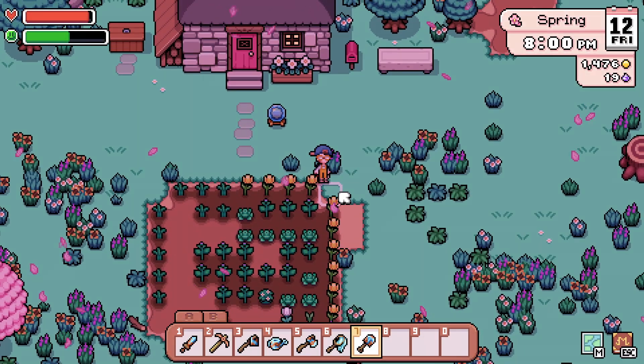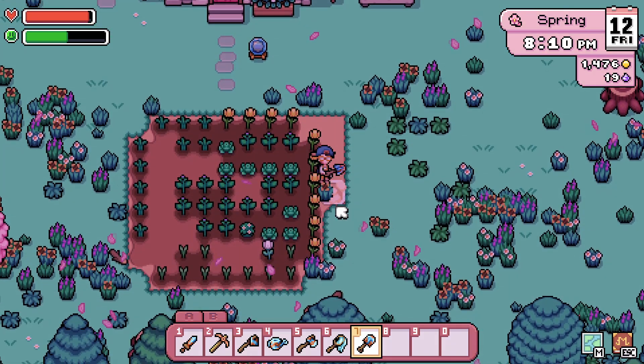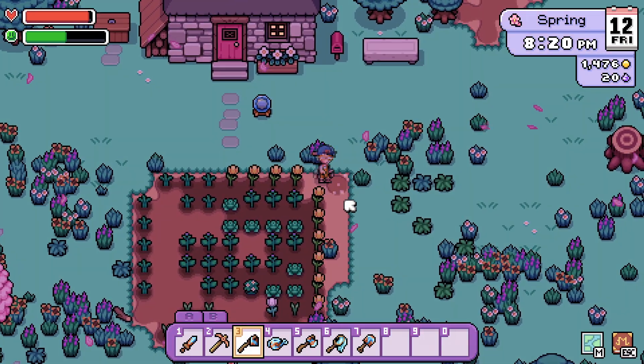Once back at your farm, you can just select your shovel and then go ahead and shovel the ground, which will create more space for you to plant your crops. And then we just go ahead and do that.